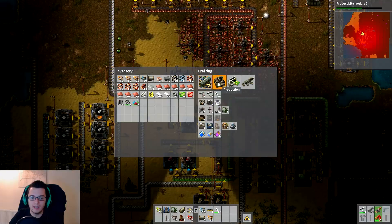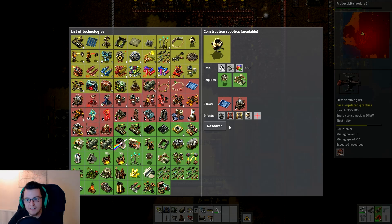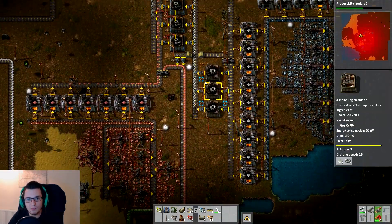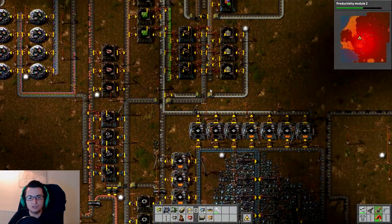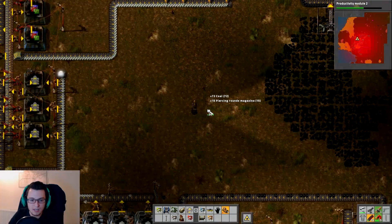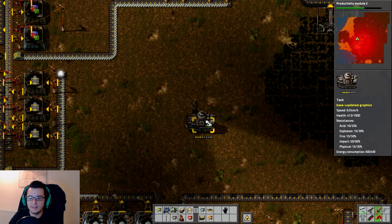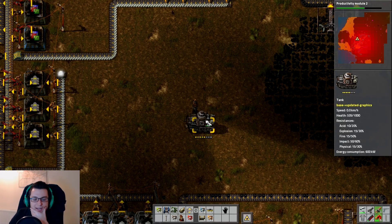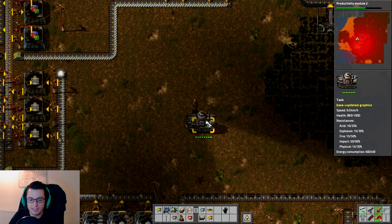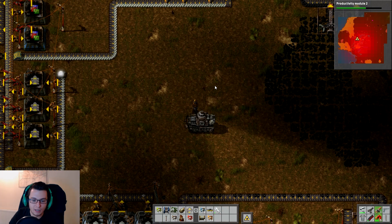For now we can just repair it ourselves. Construction robots — do we really not have that researched? Oh, well we're definitely going to do that next, after Productivity Module 2. Okay, where did we park our tank? Because we're going to do a few trips out now — we're going to go and take on the alien scum, the scum lords. Let's just put this down again. It's going to take quite a few of these repair packs to repair this, but it's worth it. In fact, it might be worth taking a few repair packs with us, so we can do this out on the field instead of having to keep coming back home.